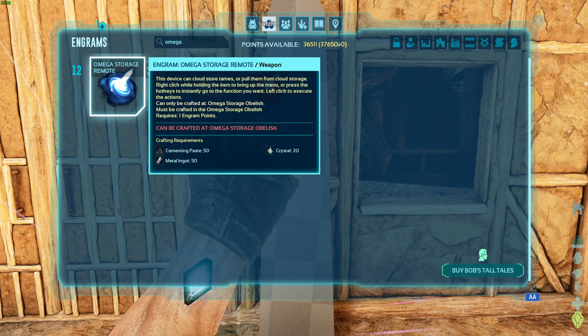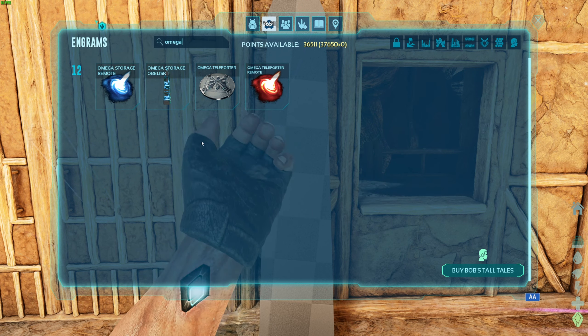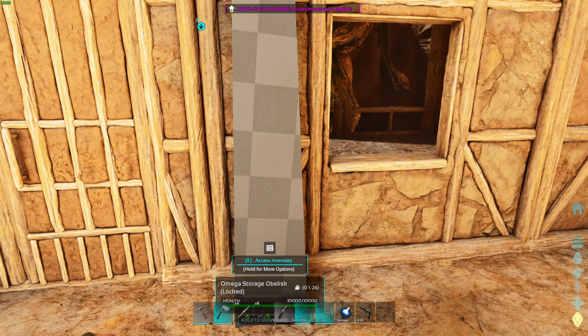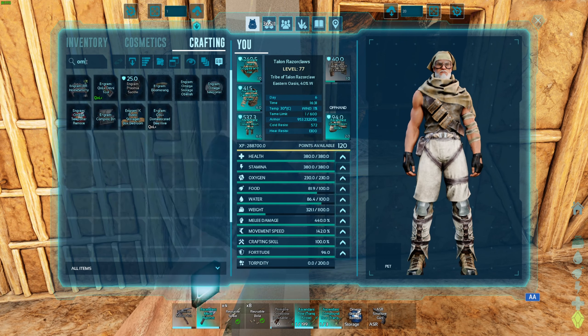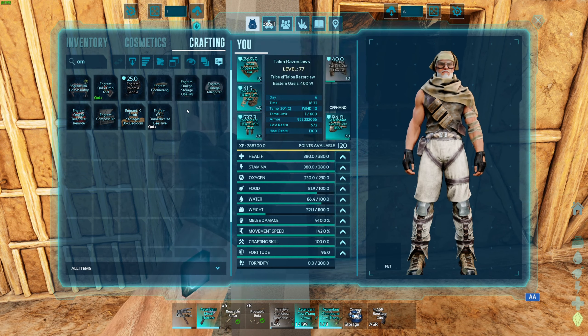To get the other part, you need 50 cementing paste, 50 metal ingots, and 20 crystals. Once you do that and create it, you can create the Omega Storage obelisk from your inventory.